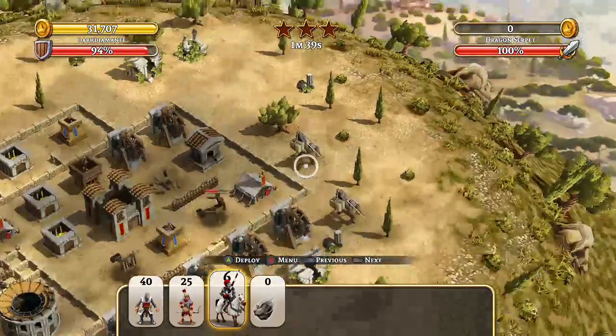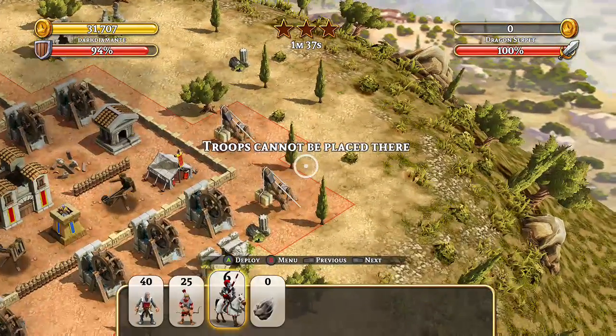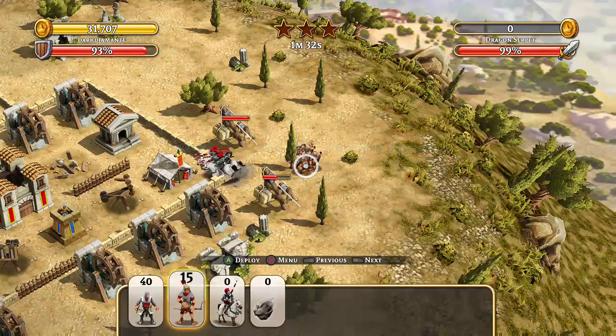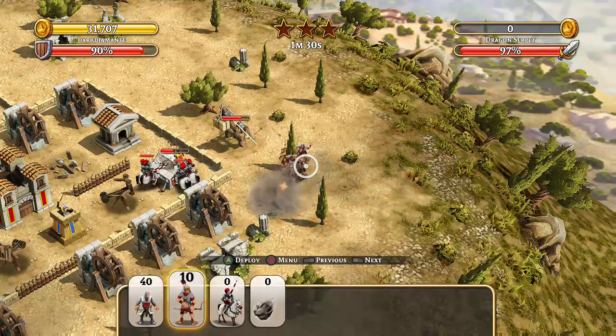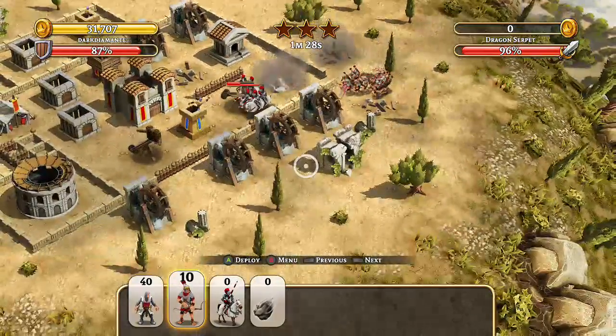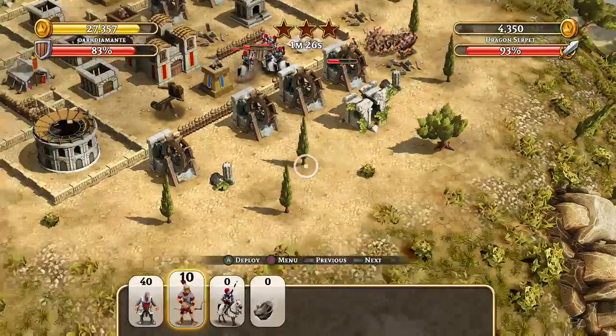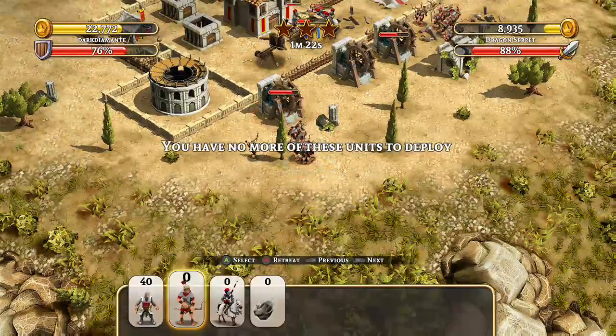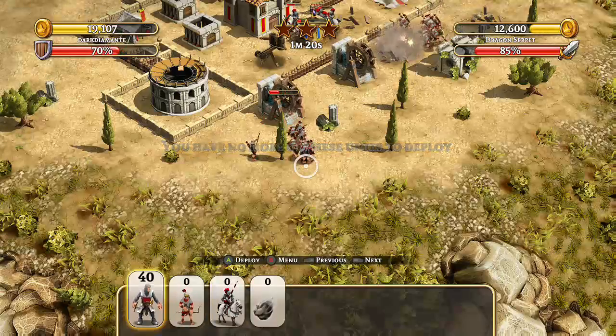Let's just take out those defenses — boom, that's gone. Now let's throw these guys on the field, and give them a hand over here. They'll start to burn their way through to the defenses, and I'm going to throw some over this side to get the distraction going.